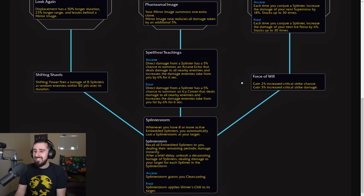Force of Will says 2% increased Critical Strike chance and 5% increased Critical Strike damage. There's not much to talk about there — it just makes the crit stat better. It's very nice for Frost trying to reach Shatter breakpoints early in an expansion, and crit damage becomes really valuable late in an expansion too.